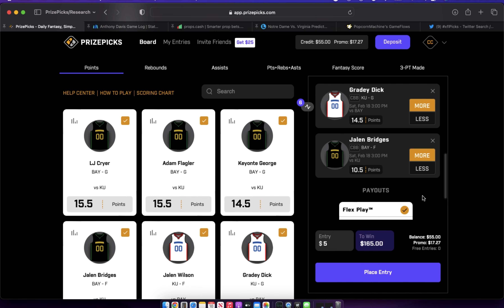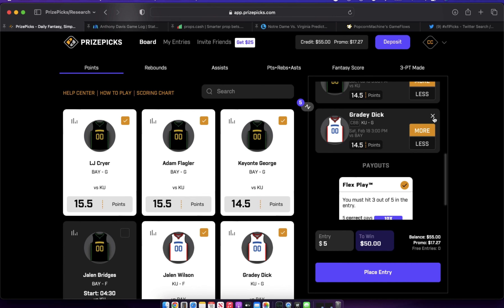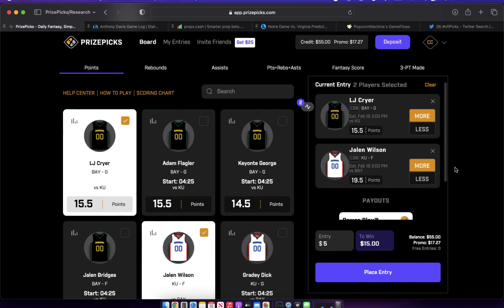If we hit both, that's $195 on $15 in entries — a great day. Worst case: we only get three out of six, but two of those three are LJ Crier and Jalen Wilson. We miss the six-pick flex but still hit the two-pick power — that's $30 minus the $5 we lost on the flex, netting $25 profit. Profit is profit; don't scoff at it. That's why the 70/30 rule is so important. Maybe for some it's 80/20, 90/10, or even 50/50 — whatever it is, create the rule and stick to it for long-term profitability.